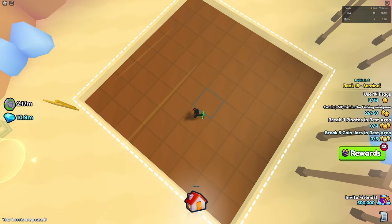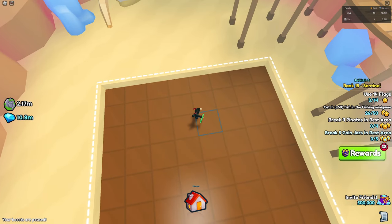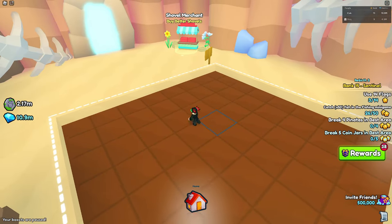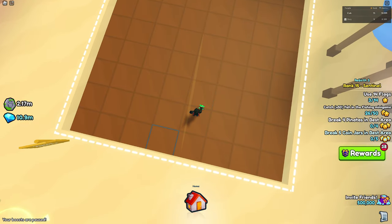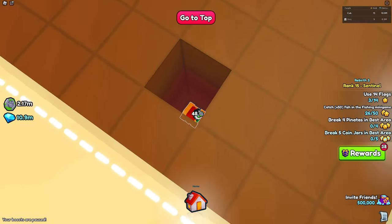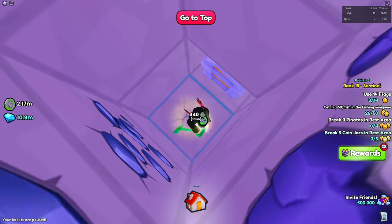I have the auto clicker on screen right now. Pretty much you just want to set it to zero seconds, move it over a little square on screen, turn it on, and there you go — it's as simple as that.